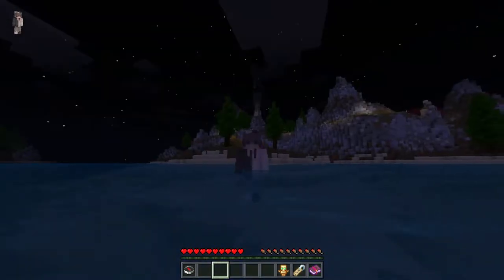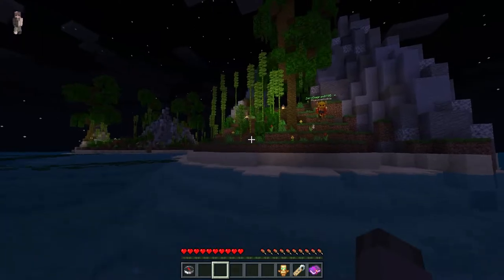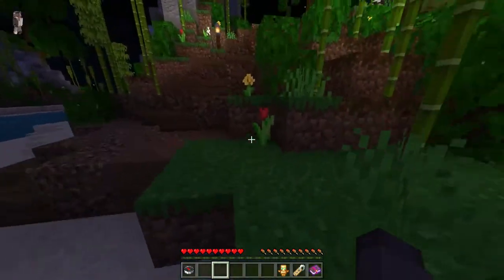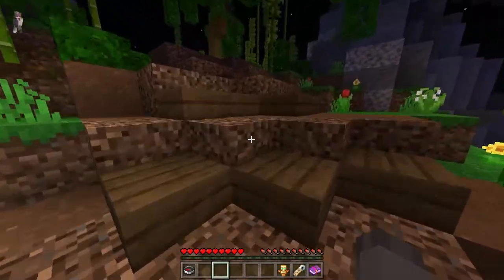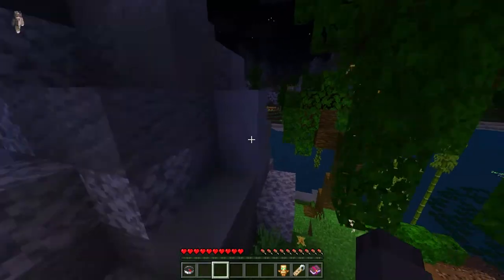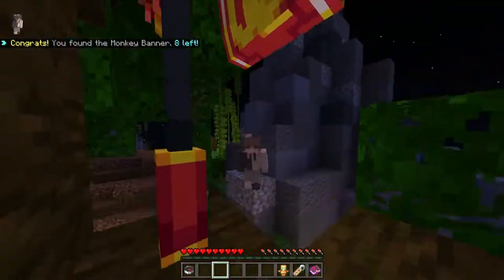Just swim over to this next island. This one is going to be a little bit easier because we have lily pads to get to the next one, which I'll show you in a second. What you're gonna want to do is look over here — you have to do a tiny bit of parkour. You're gonna find it in the tree, super easy to get.